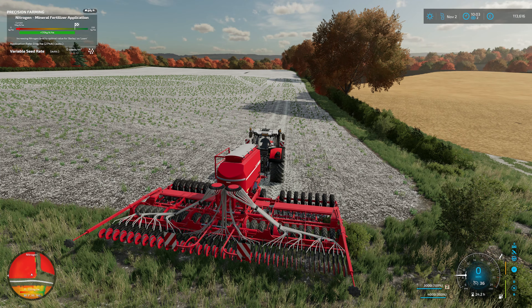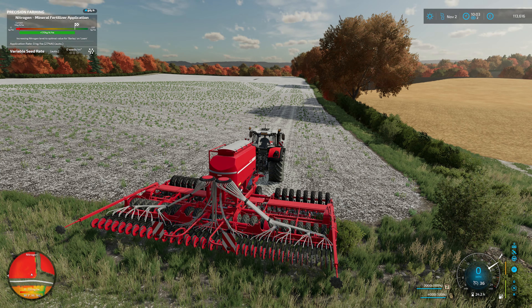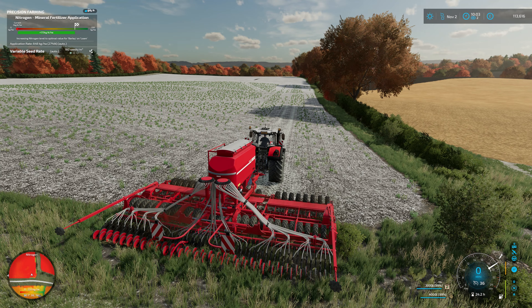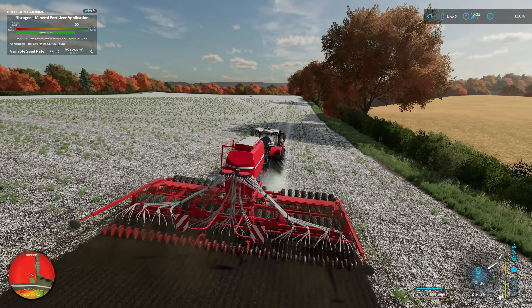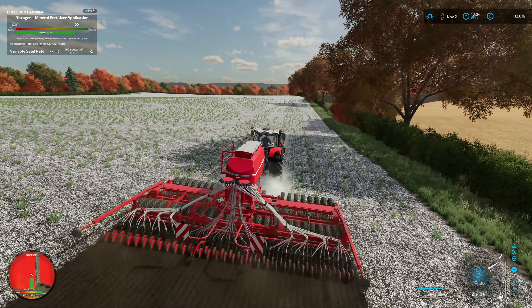We've loaded up the seeder with seeds and fertiliser, got GPS set, and everything on automatic application. So we should be able to lower down and start getting the barley in the ground. Everything seems to be working as it should — maybe slightly close to the headland on this side, but wanting to get a straight line to start with.